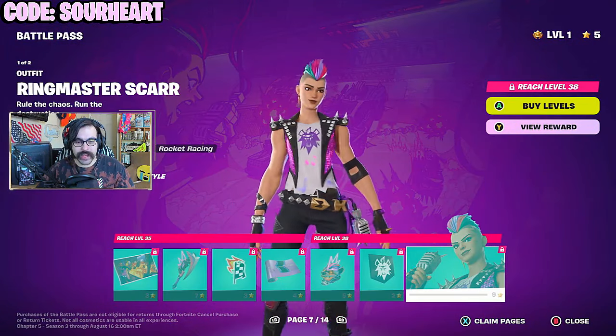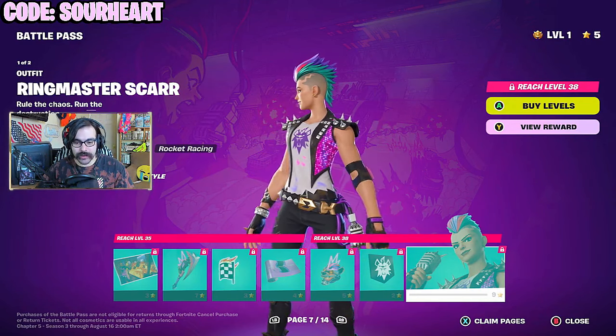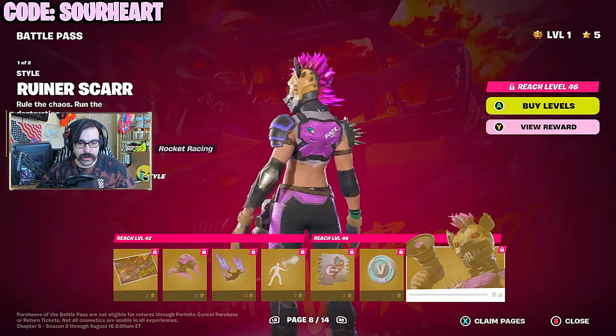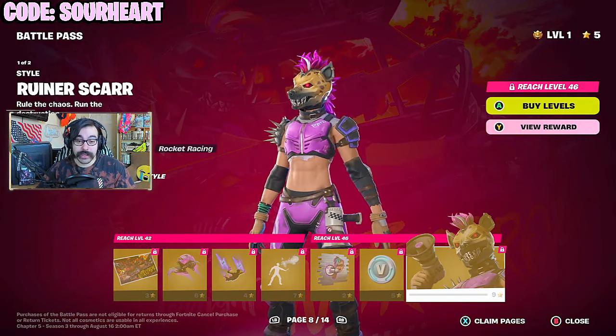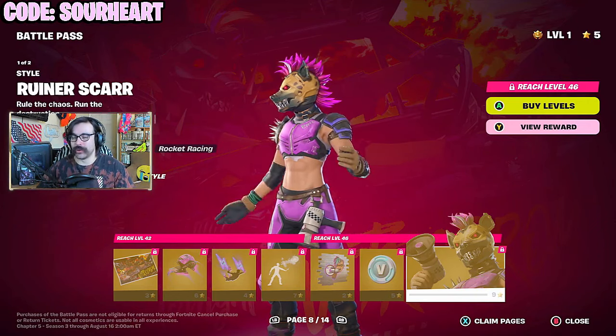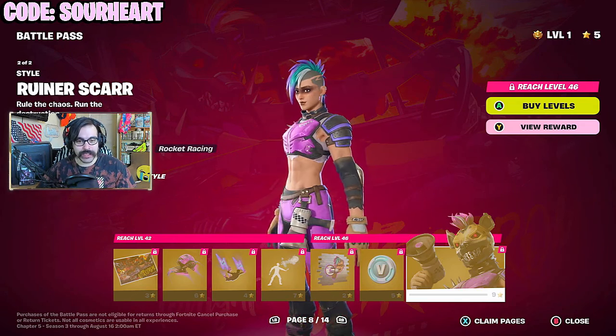Next, we have Ringmaster Scar, and this is another one of the bosses on the map. Definitely more of a rocker punk style, kind of leaning towards that festival crossover into the Battle Royale mode. And she has the Hyena skin — kind of a shot at Ubisoft right there. This is what the sum total of their attempt at that Hyenas game amounted to: a skin making fun of them in Fortnite.